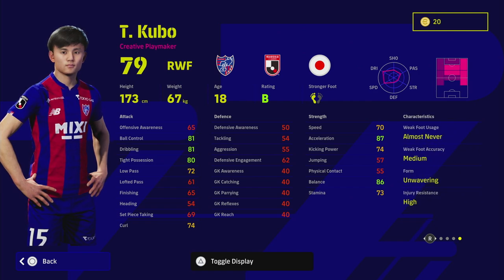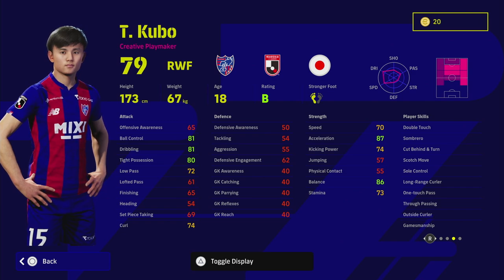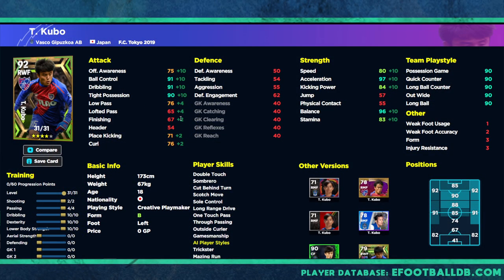He does have unwavering form which is huge — even though this card is on B rating, that is massive for a winger. It is hard to get a winger that can play right mid, right wing, AMF, and SS. I think he's an excellent card. Is he worth spinning for? I'm not sure — it depends on where your squad is at. If you've been playing for a couple of months you probably have better players, but I do like his player skills: double touch, true pass, and one touch pass — very unique.